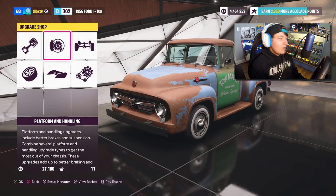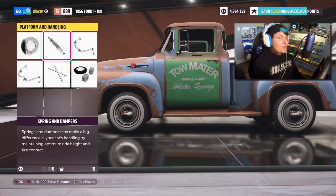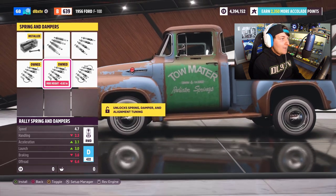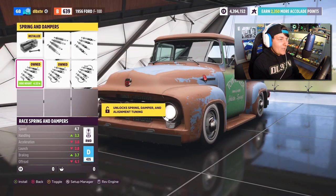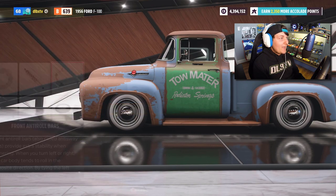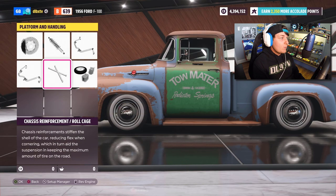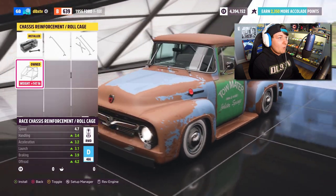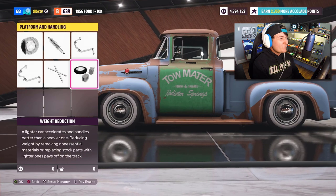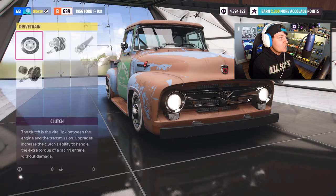On over to Platform and Handling — brakes, we're going to put some race brakes on Mater. A very important part is going to be the springs and dampers. I'm going to go with the race springs and dampers — we're going to drop Mater down to the ground a little bit. Front anti-roll bars going in race, rear anti-roll bars also going on the car. Chassis reinforcements — we're putting a roll cage in Mater, doesn't get any more fun than that. Now we're going to drop a little weight from the car.